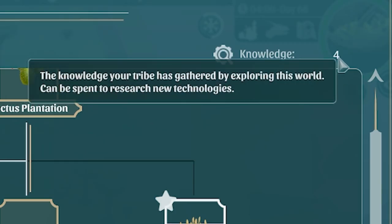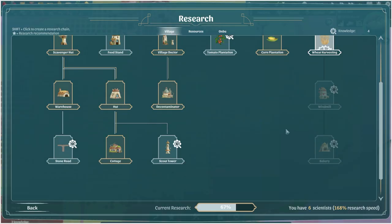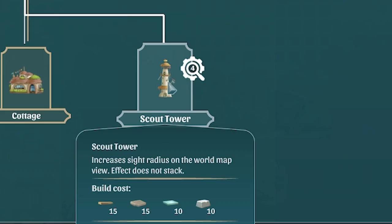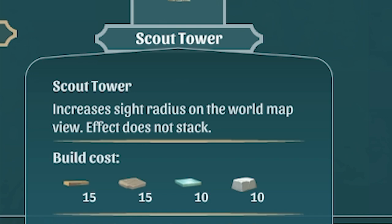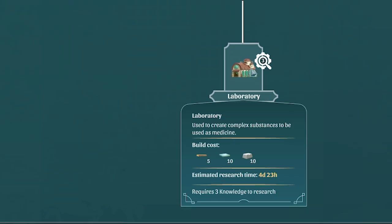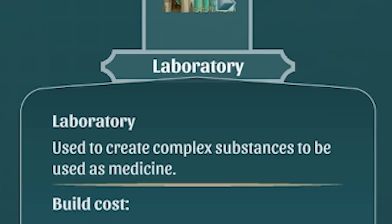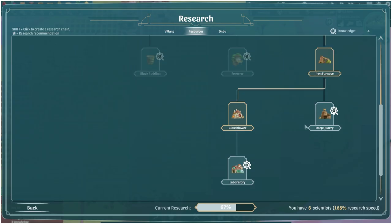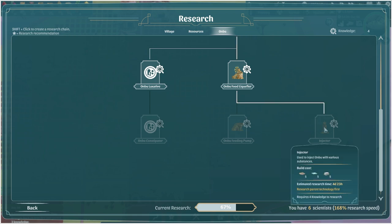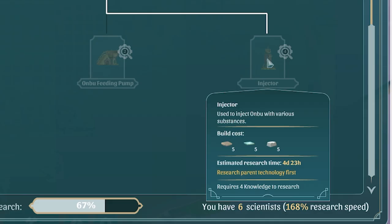If we head back to the research screen, we now have four knowledge, so we can research one of these. I feel like the scout tower could be incredible - it increases the radius on the world map, although it costs a lot of resources to make and we'll need some sand to make glass. We could potentially do the laboratory as well, which is used to create medicine - that could save me. I'm not sure how I give medicine to Ombu though; do I need the injector?